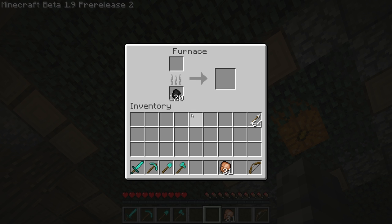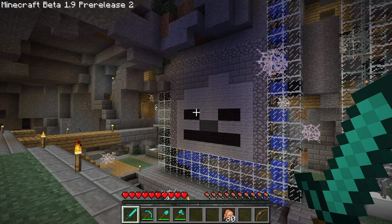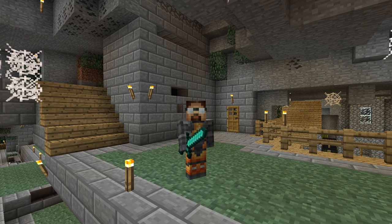I'd mentioned before that if you block with your sword it makes it appear as if you're waggling your sword, so when you greet other players in multiplayer you can say hello to them just like this, but it never worked in third person. But now it does! Oh, waggly.